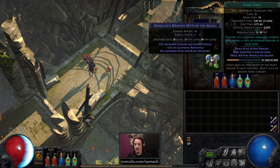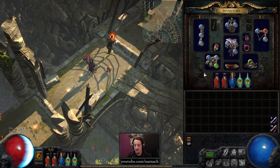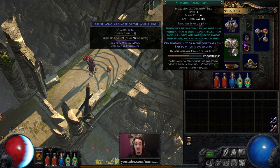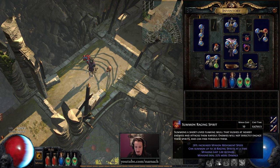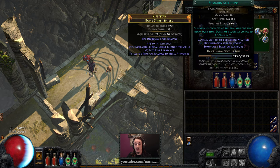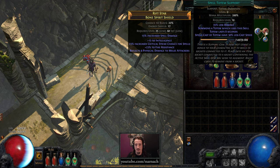Then we have our faster casting flame dash and desecrate down here — that's not truly spectacular. Minion damage and minion speed on summon raging spirits, which we actually want on our left mouse. And summon skeletons is now attached to a spell totem support along with minion damage.